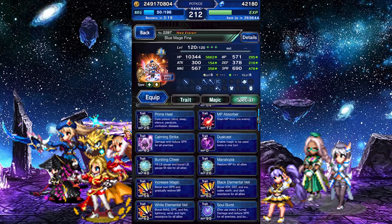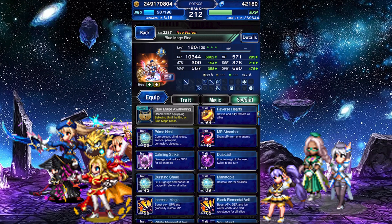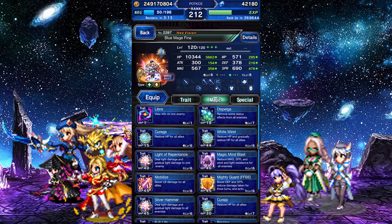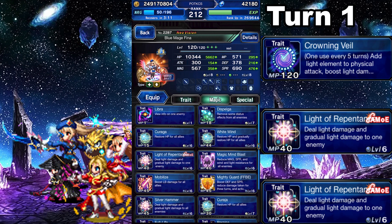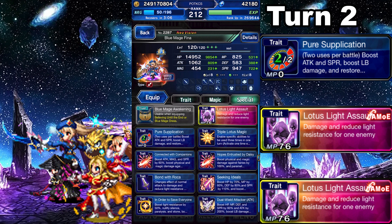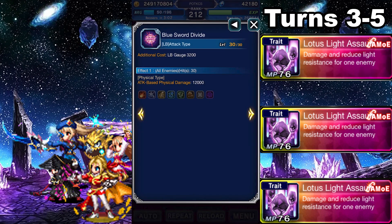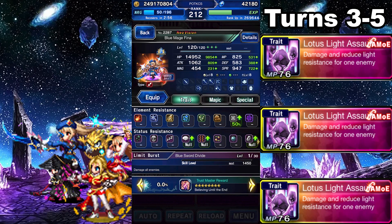For the damage rotation, assuming you've breezed through Season 3: on turn 1, cast Crowning Veil and double-cast Light of Repentance. On turn 2, switch forms, cast Pure Supplication, and double-cast Lotus Light Assault. Keep triple casting Lotus Light Assault from turns 3 to 5, but if her LB is ready, that takes priority. Then repeat the rotation from there.